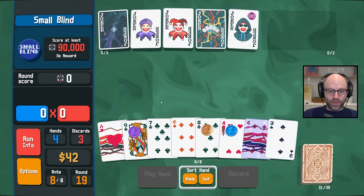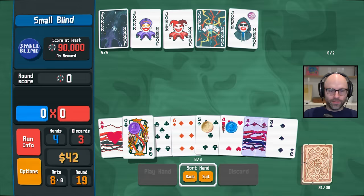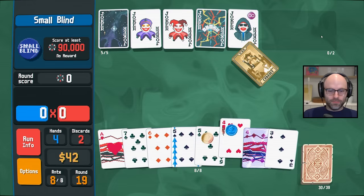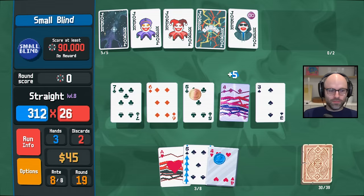I think we have a really nice setup. We do have three, four, five, six, seven and we no longer have Scholar. Why don't you discard this and just see where you stand? Steel, blue seal, four, three, four, five, six, seven — might get us there. Got us there. Let's go, bro!